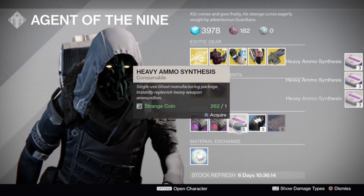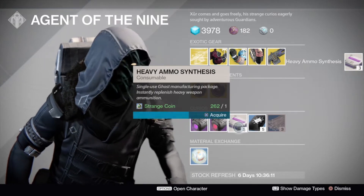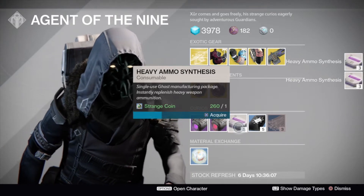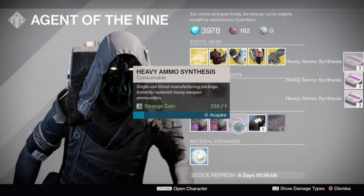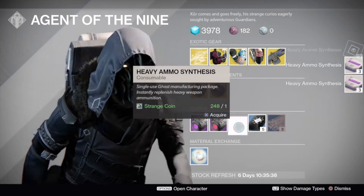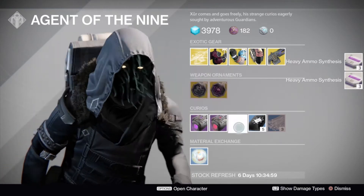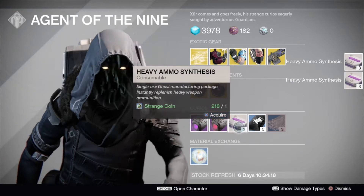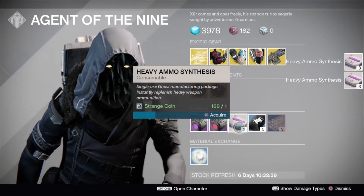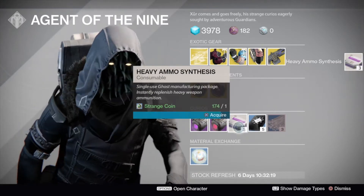For every 100 heavy ammo synths that you give in to your faction you will go up a rank. I am buying about 400 heavy ammo synths because I need to go up 4 ranks. I'm going to speed this up so we're not just staring at us buying synths, and then once this is done we're going to go over to our faction, rep up, and see what we get from our faction packages.